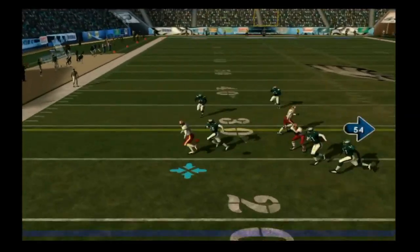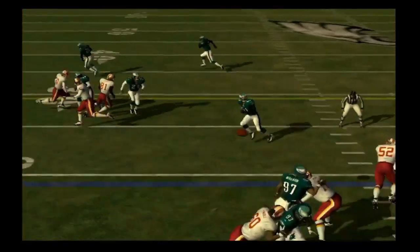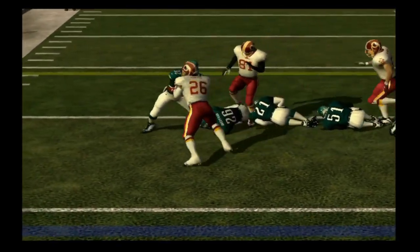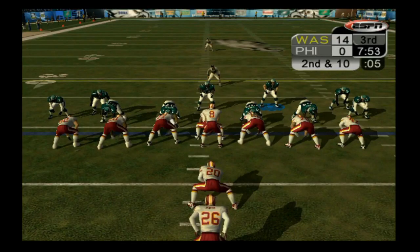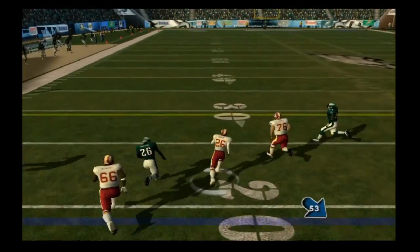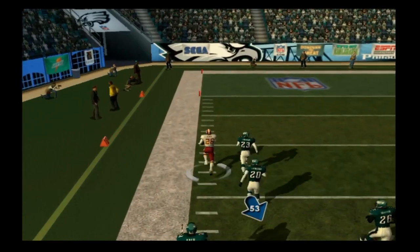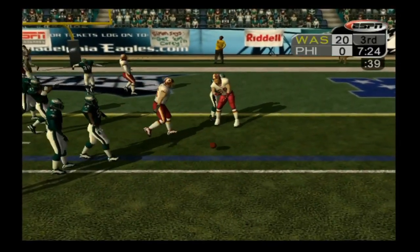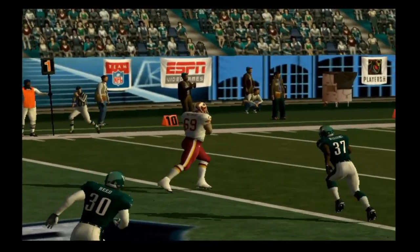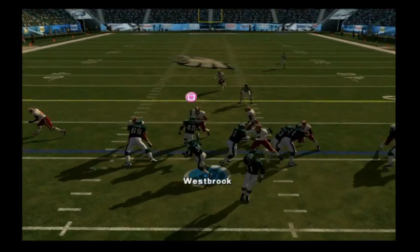Washington starts the second half with a challenged fumble call that gets overturned — it's an incomplete pass. Then on second and ten, Clinton Portis gets loose, shakes off Brian Dawkins and Lito Shepard, and streaks 76 yards down the sideline before Quinton Jammer chases him down. One play later, a touchdown is caught by Jim Molinaro — who is a guard — as half his body lands in the end zone. Washington is up 21-0, and our comeback hopes are slim.